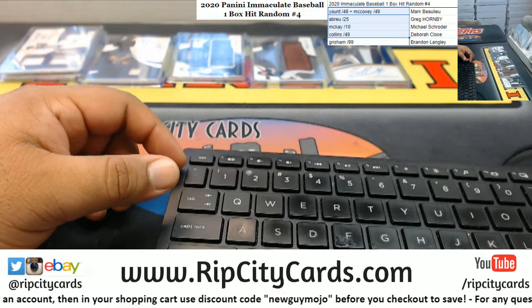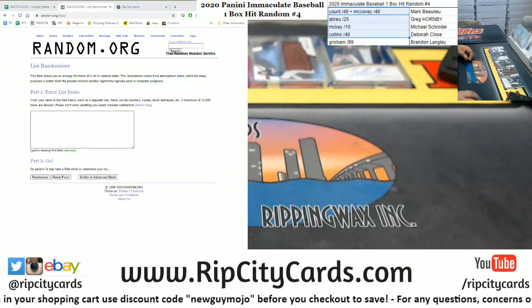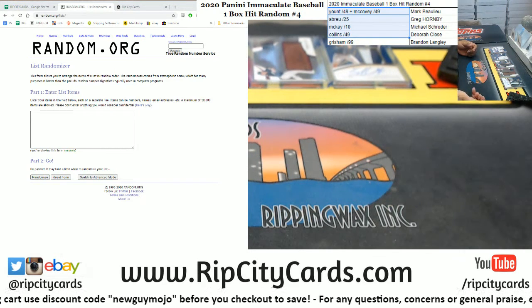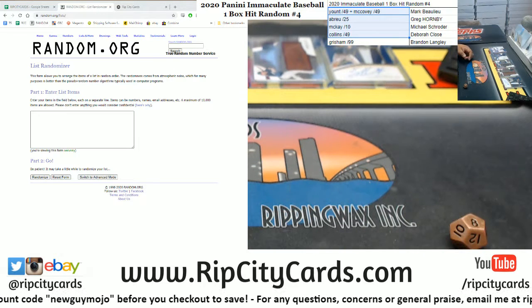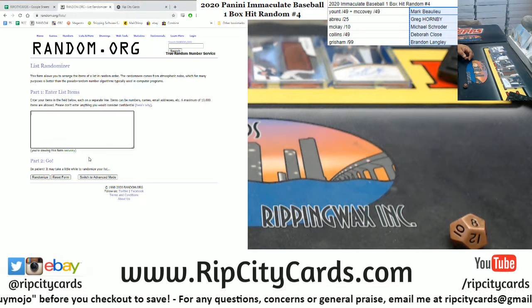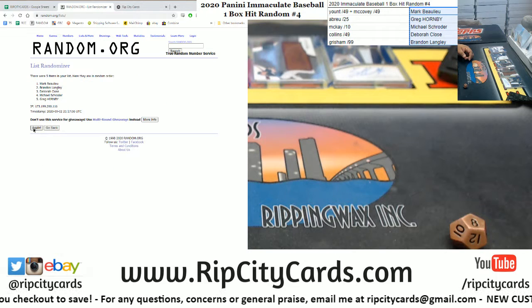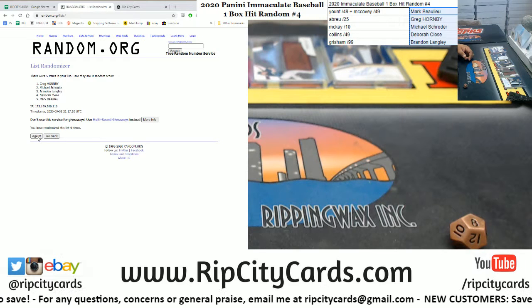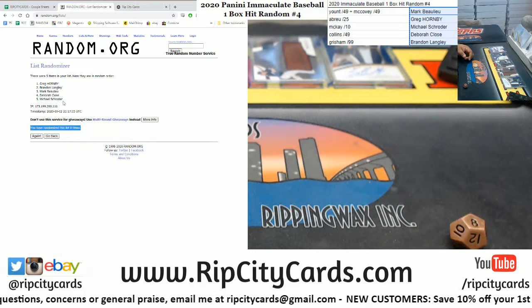So let's see who's going to get what. Put the random on the screen, let's roll the die — we don't do ones or twos, we're going to go eight on the randoms. Going to random the names first, then we're going to random the hits and see who gets what. Here we go — eight times, when it shot eight.